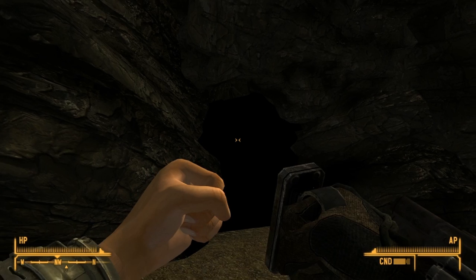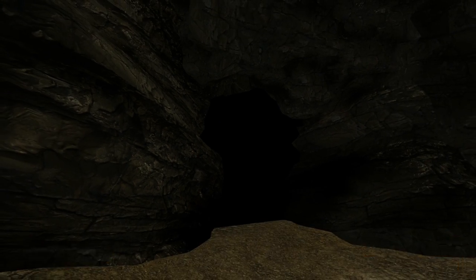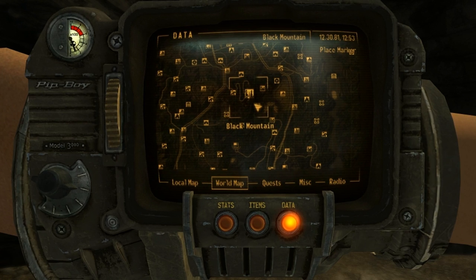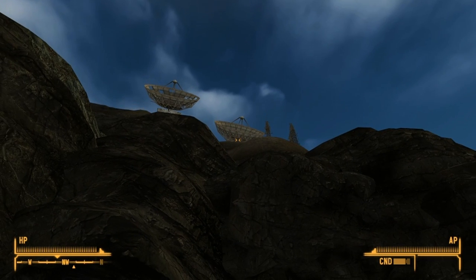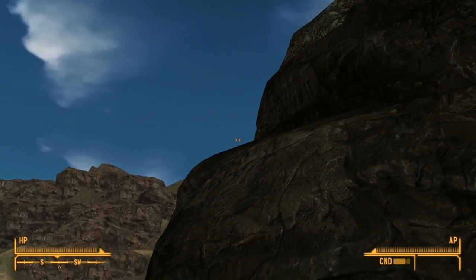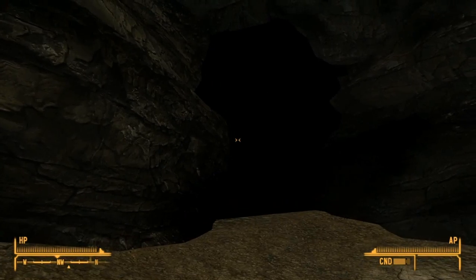It's in Blackrock Cave, which is right here. It's a bit to the southeast of Black Mountain — you can see the dishes right up there of the mountain itself — so you just kind of come down this hill, and the cave itself is right here.